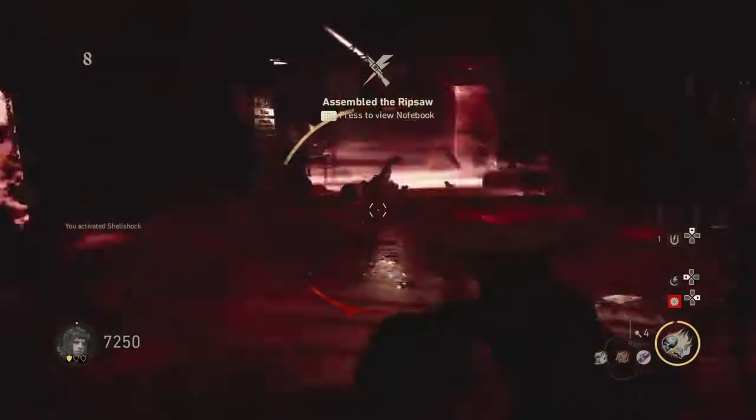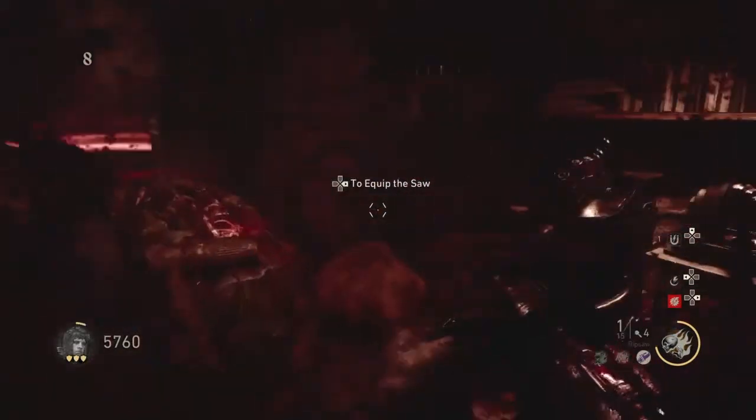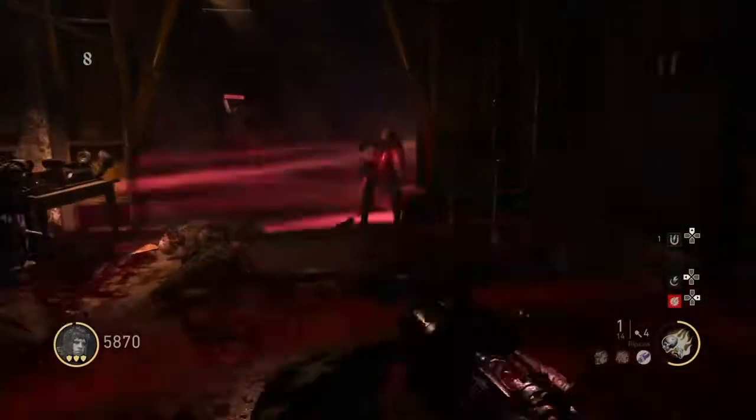Right there — I finished. You're going to want 500 more Joules to buy the upgraded version. In total, the Ripsaw costs 3,000 Joules fully upgraded, and that's how you get it.